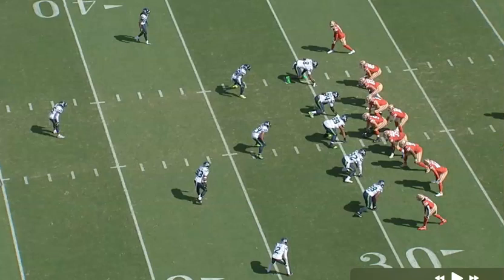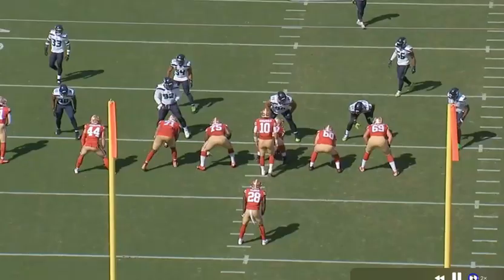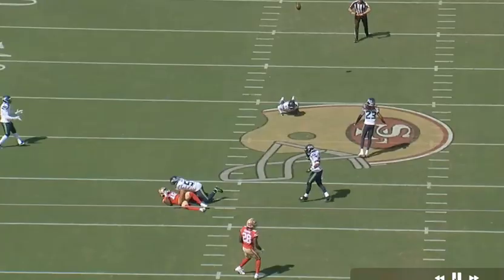These next two throws from Jimmy are no-no plays. The first one is going to be over the middle — Debo Samuel comes over and sits down between the two defenders. The pass is high, comes off like a hospital ball. Debo has taken some licks on a lot of these type of targets this season and he shouldn't have to go through this type of hit. Good protection, no play action — Jimmy just misses him high.